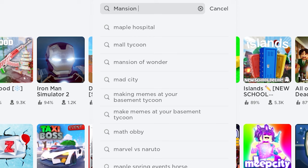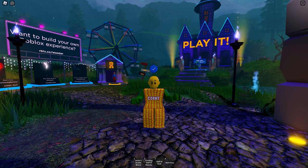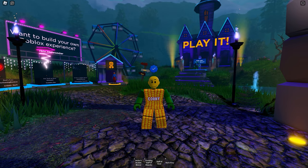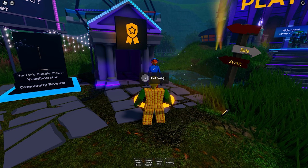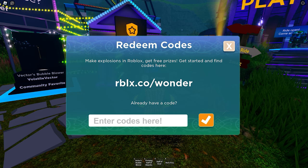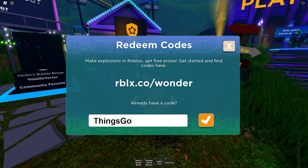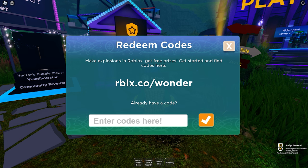First, join this game called Mansion of Wonder — this first thumbnail. Once you spawn into the game, go and talk to the NPC. Follow me. Here it is. How are you? Press E to interact. Now click on the redeem code.